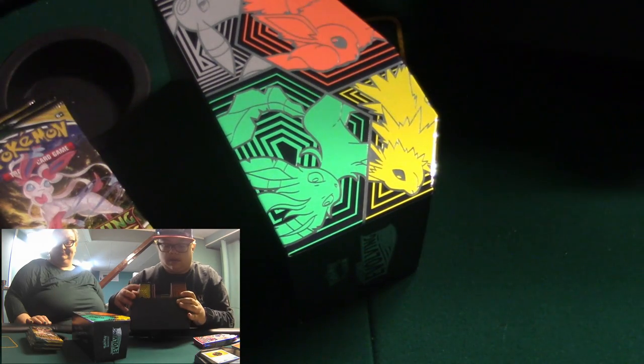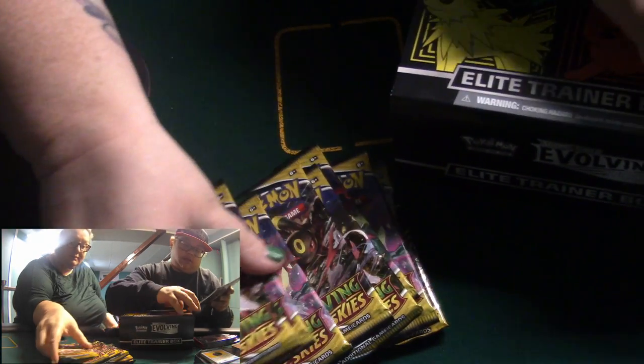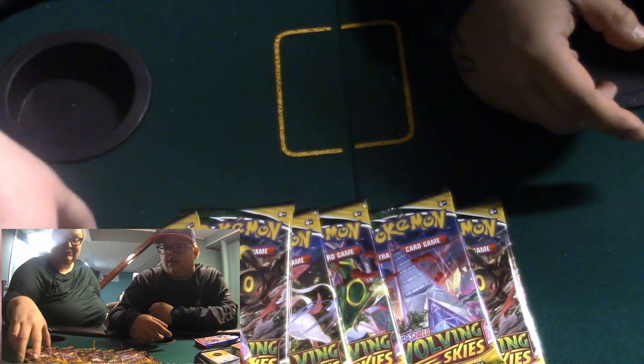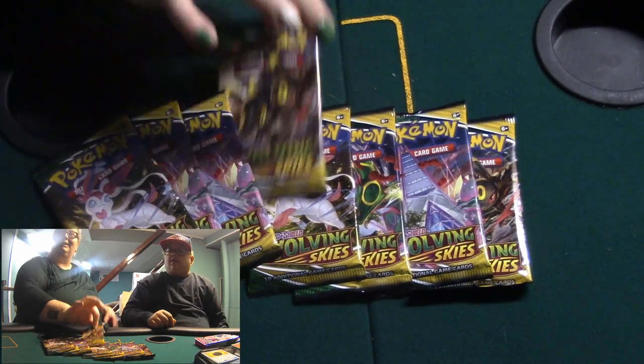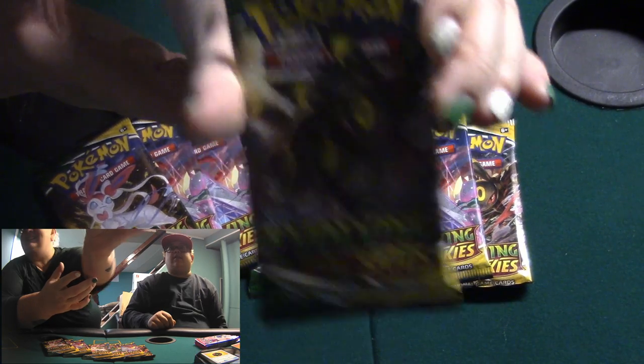We got all those Evolving Skies packs. Look at all these chickens! Frank, you said this one didn't come with a promo, right? No. The last time a box came with a promo, I think, was the Shining Fates one. Well, there's also Celebrations, but that doesn't really count. I'm not going to lie, I want to get myself another Shining Fates box. So we're going to start with the Evolving Skies. Is that an Umbreon? It's an Umbreon — that's why I picked it.